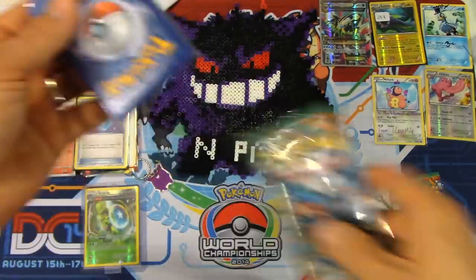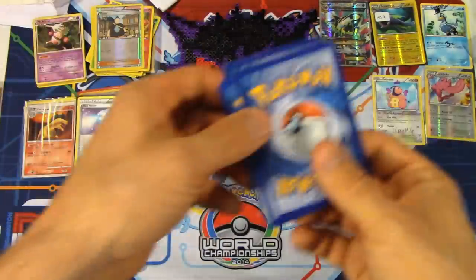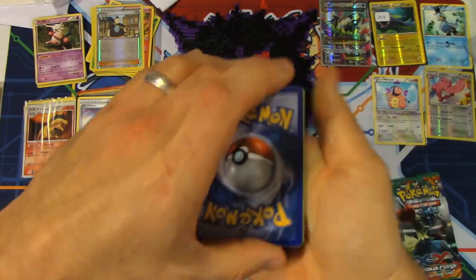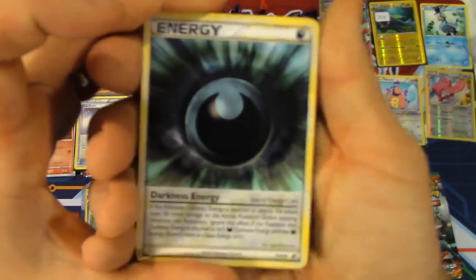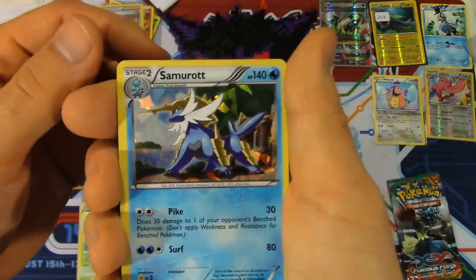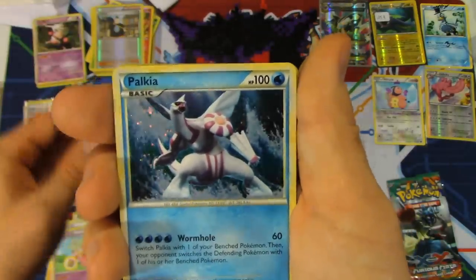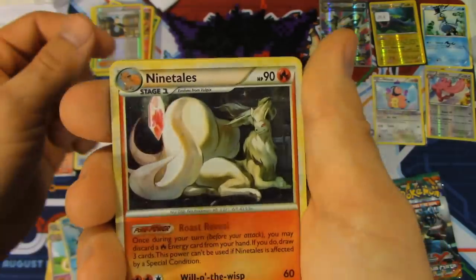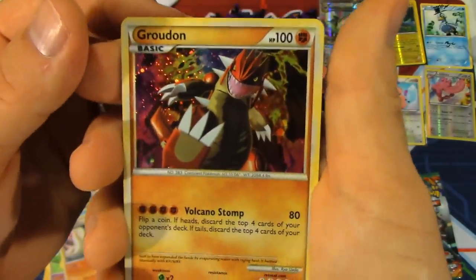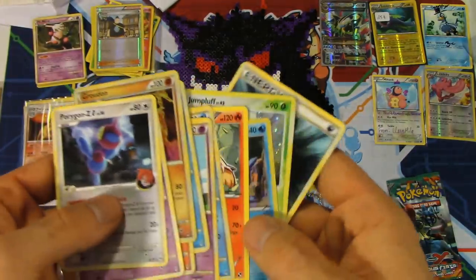I'm going to open the one that says 'Remember Me.' For those newer to the channel — when we were opening Furious Fists packs, all we seemed to get were Mega Heracross, and we hate him. Inside we've got a Darkness Energy, a Jumpluff Shattered Holo, a Shattered Holo Samurott from Black and White, Darmanitan, Feraligatr, Slowking, Palkia — very powerful looking artwork — a Ninetales Holo, a Groudon Holo — one awesome looking card — an Espeon Holo, and a Porygon-Z G. A lot of those from Call of Legends I needed, so they definitely helped with the collection.